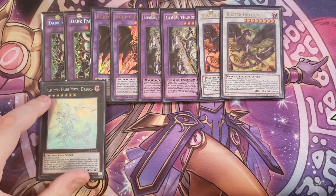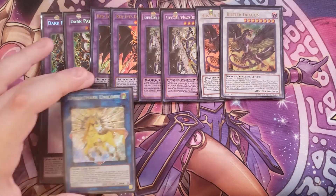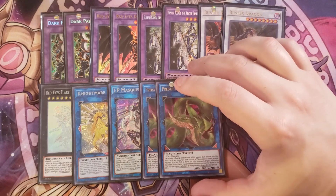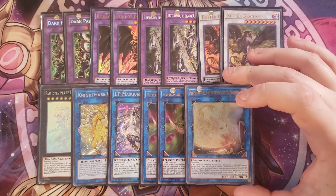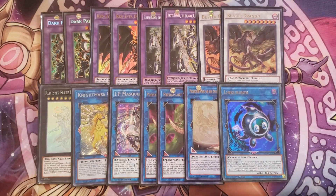We're then playing a single copy of Red-Eyes Flare Metal Dragon, which is neat because you can special summon your Red-Eyes from the graveyard and it burns your opponent for 500 every time they activate a card effect. A single copy of IP Mascarena so you can go into Knightmare Unicorn to bounce stuff. Two copies of Anaconda, which is great here for easily summoning Dragoons and gives utility for Polymerization and Magicalized Fusion to go into Dark Paladin. A single copy of Protector Whelp for the Buster Blader engine, and one copy of Linkuriboh to round it all out.